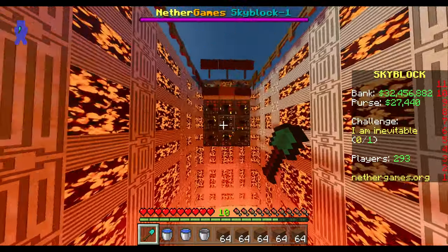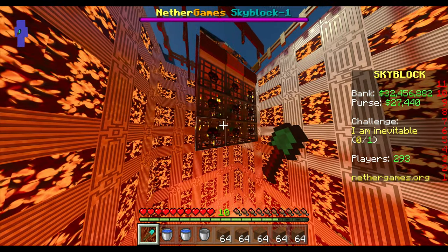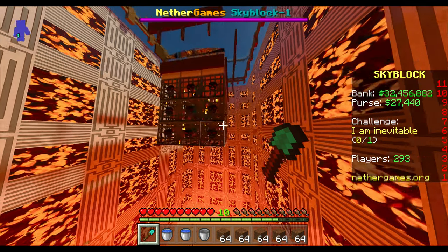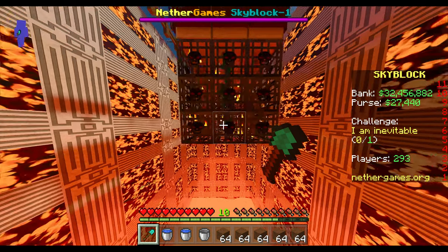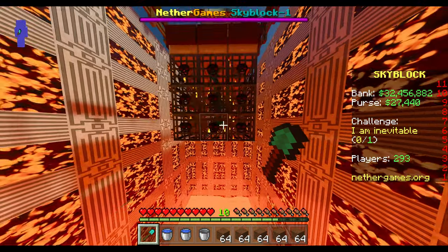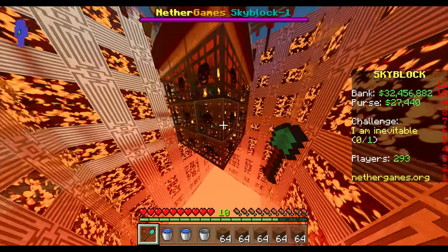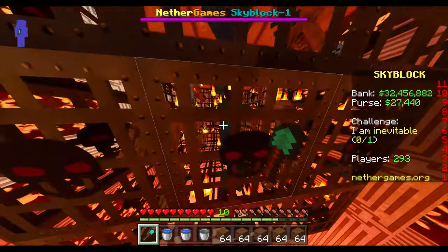First things first: mob spawners. This is the way you can make money growing exponentially — eventually you will reach this level, which is basically the limit. The mechanics of spawners in this Skyblock Nether Games work as follows: you can only have 30 spawners maximum on your island, only 20 monsters total, and only 7 monsters of each type. For example, you can only have 7 skeletons on your island no matter how many spawners you have.